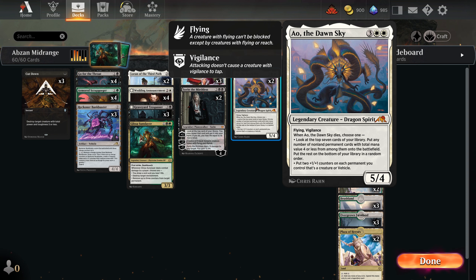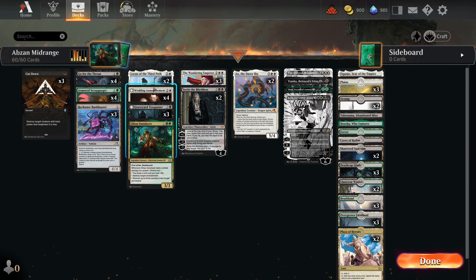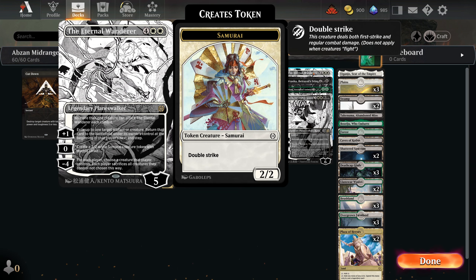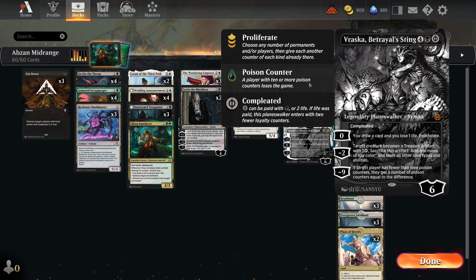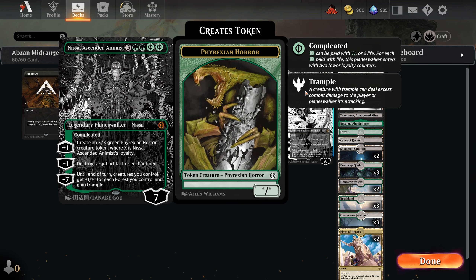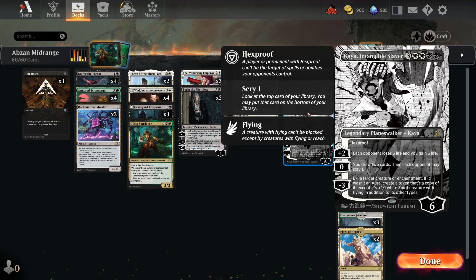We're not really going to use the second option — pretty much just to dig and put down some things. One Eternal Wanderer for board wipe and as a win condition. One Vraska as another removal spell. One Nissa — she comes down and can make a big creature, and we can cast her for seven and ultimate her and win the game a lot of times.